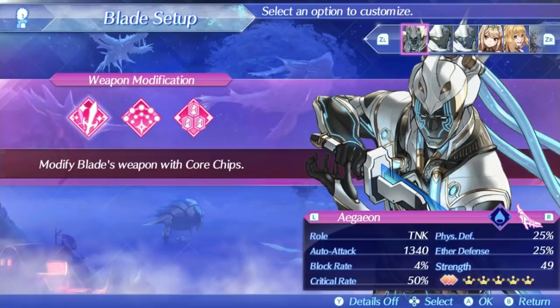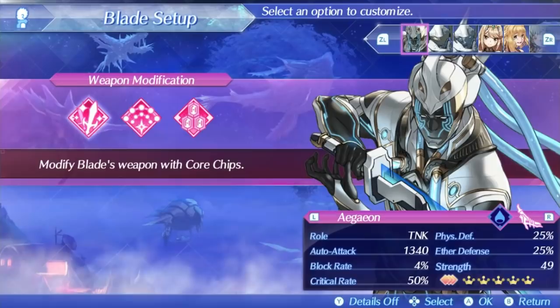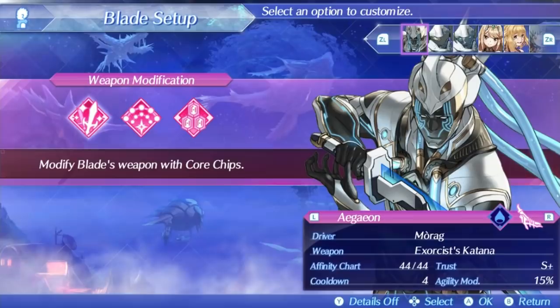As far as his general stats, being a katana weapon he gets a great critical hit tier, able to reach up to 50% with moon matter, and has a decent auto attack stat of 1340 for a tank class weapon. Block rate is in the second highest tier as well. His defenses don't really matter much but he does have 25 in both stats, which is decent enough for a tank blade. He comes with a 15% agility stat mod and has a cooldown of 4 when maxed out, giving him some okay availability.